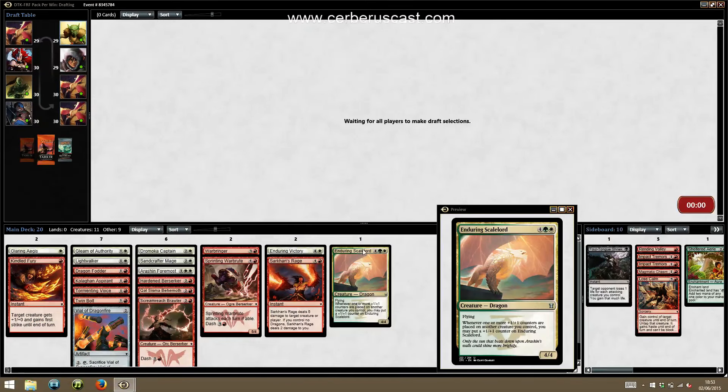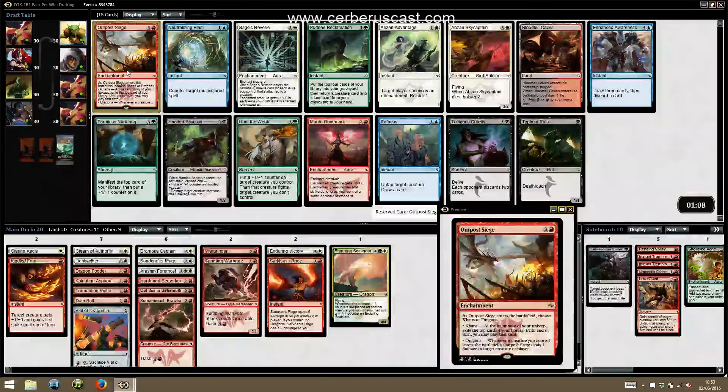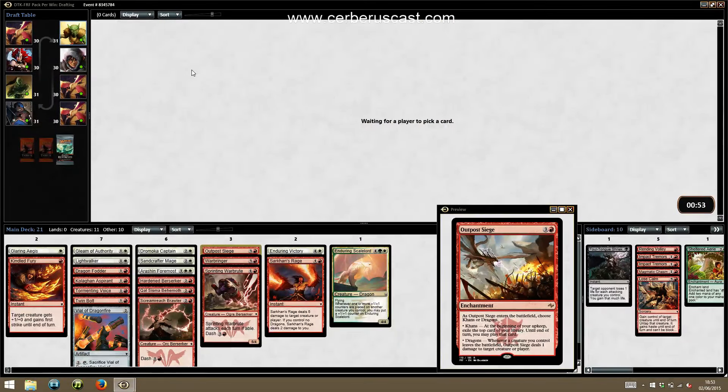We've got the Loose Calm and a relevant land — we've got all the relevant lands. The on-colour Outpost Siege — we should probably pass it... but actually the Sage of Reverie is much better for our deck. Outpost Siege just slots right into our deck perfectly. I would have preferred City of Elspeth Siege, but we might get one past later — it wouldn't be unheard of to get one fifth or sixth pick in this format. We can actually use both modes on Outpost Siege because we've got quite a lot of Dash men, and our creatures might leave the battlefield quite a lot.